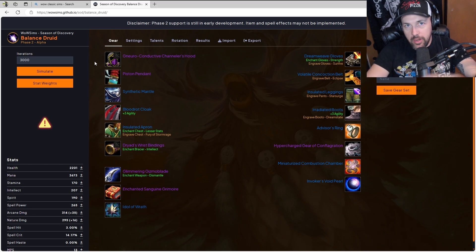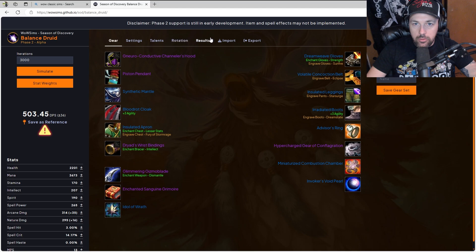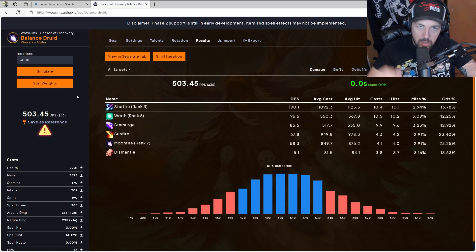We're going to go to Druid Balance, and right here it shows you all of your Best in Slot for Phase 2. One reason I love Classic Sims is it says, 'This is what we put together, this is our top theory craft, this is what you're going to want to wear.' This is usually pulled from the top contributors on your WoW Discords. You can just run a quick sim, then come over to Results, and it shows your top DPS abilities. If you're running dungeons or raids on a single target boss and your damage doesn't look like any of these abilities, you may be doing something wrong.